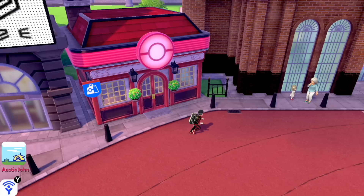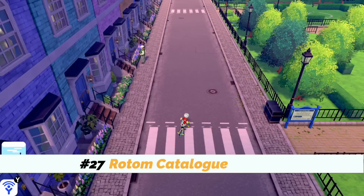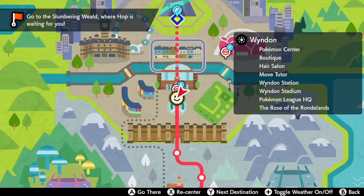Number twenty-seven: get the Rotom Catalog. After you catch a Rotom in the wild, come to Wyndon and head to — I don't remember exactly, it's one of the houses on the left. There's a trainer inside, and after you defeat him you get the Rotom Catalog, which allows you to change the form of Rotom at any time.